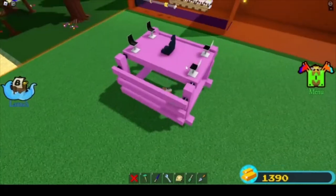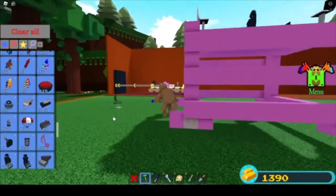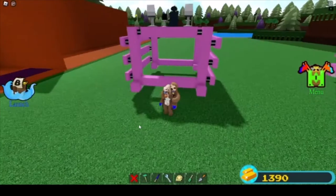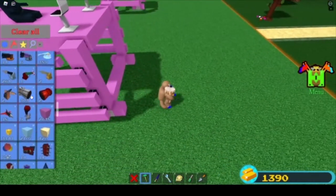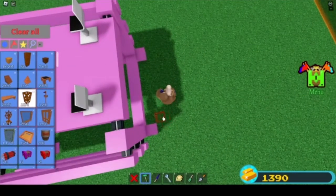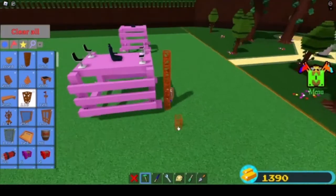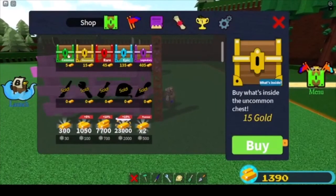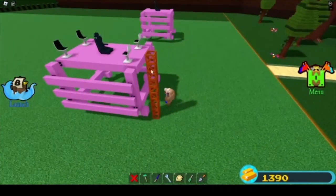There is one issue: how do we get up here, because our jump isn't as tall as the craft? Normally you'd just grab a pink candy and jump up. If you haven't redeemed the codes or don't have the candies, you can just build a staircase upwards using a bunch of different parts, or use a part you can get from chests — more commonly from uncommon and rare chests. I don't think you can buy it from the shop.